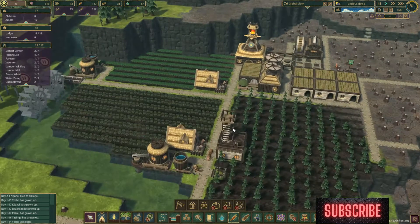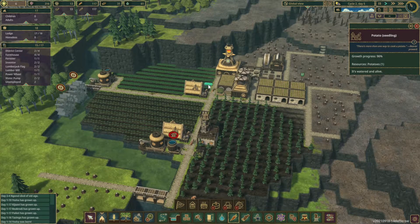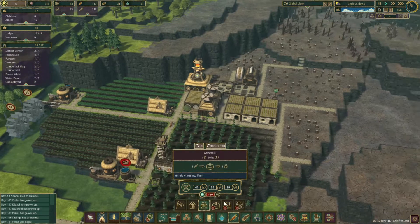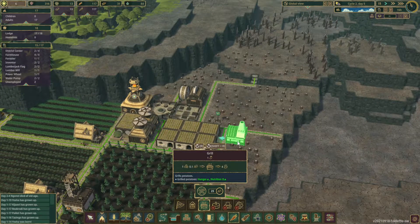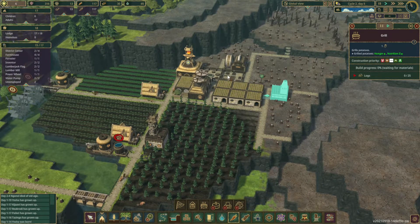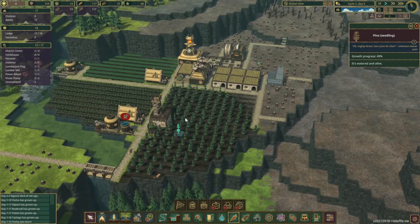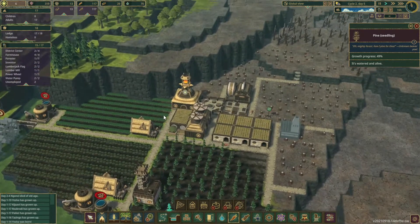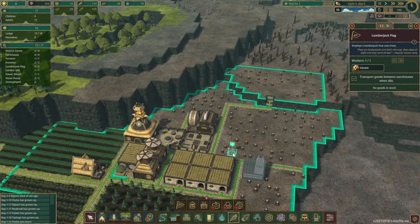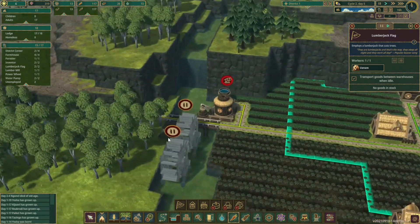Now in this episode, we have to get into a few things getting ready for the future. First of which is our potatoes are ready to harvest. We need to get our actual potato grill down, and I'm thinking right over here next to our houses is going to do. It will require a little bit of wood. We do have some logs in storage, but these trees are not quite ready. The potatoes are ready first, so what we need to do first is move this lumberjack hut and place a second one down over here on the other side of the river.